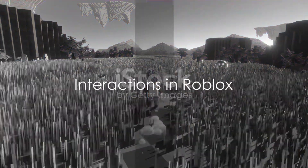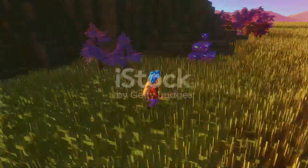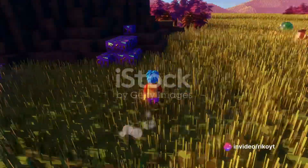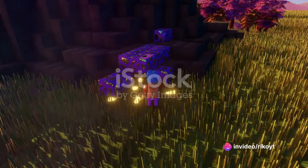Next, let's talk about interactions. You'll encounter various objects and characters in Roblox. To interact with them, you need to press the E key. This can be used to open doors, pick up items, or talk to non-player characters.